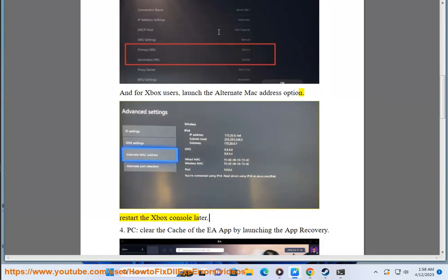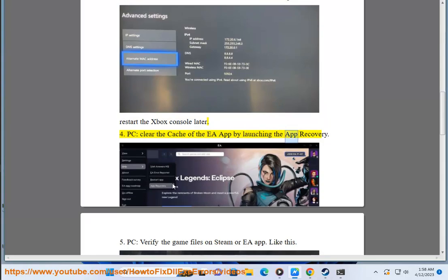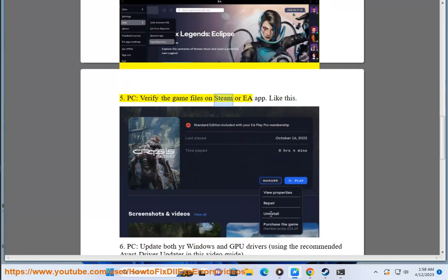Fix 4: Clear the cache of the EA app by launching the app recovery. Fix 5: Verify the game files on Steam or the EA app.